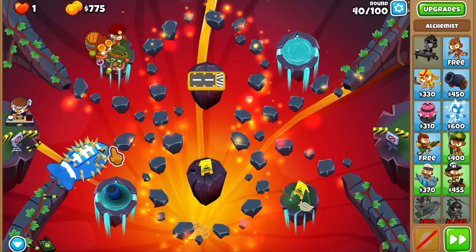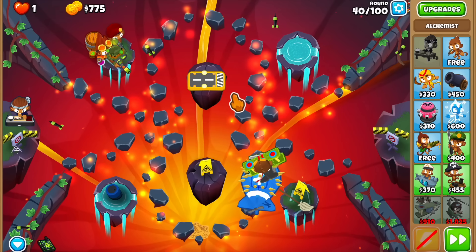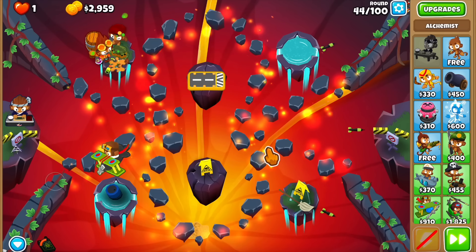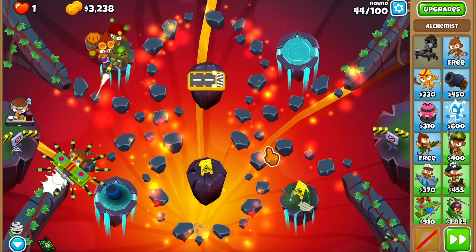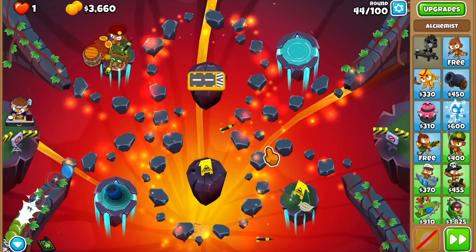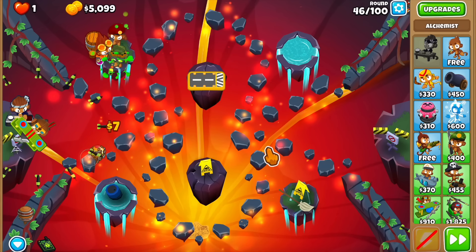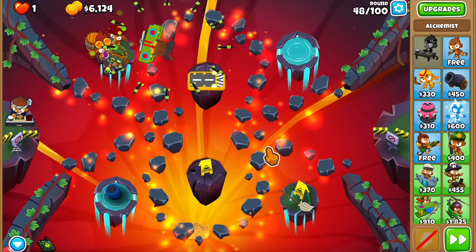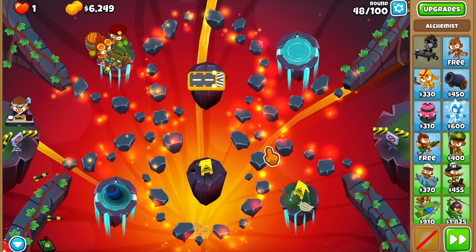Here come the round 40 MOABs. We have Ben, so the Trojan is active — we need to deal with the MOAB layer. Let me activate the ability. It gets close but we take it down. Now thinking about the rounds: we're not playing odd rounds, so waves like round 49, round 59 Camo Bloons, and round 63 huge ceramic waves — we won't see any of those. But on the other hand, we are getting all of the most difficult rounds — 94, 96, 98, and round 100 with the BAD. We're playing all of those.